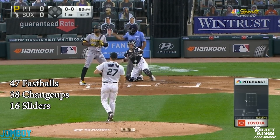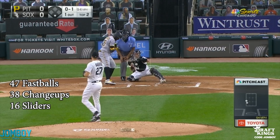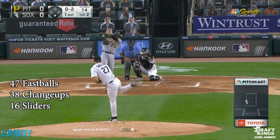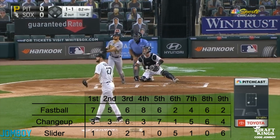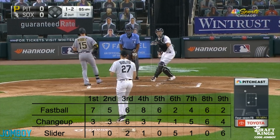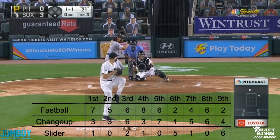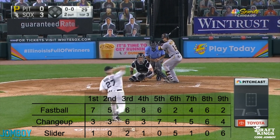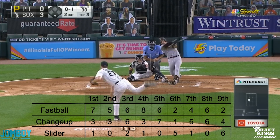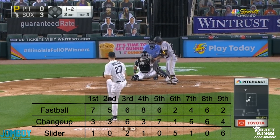Everything worked off the fastball. He was feeling good — 47 fastballs, 38 changeups, 16 sliders. He didn't really use a lot of sliders, but then threw six sliders in the ninth inning, which is kind of crazy. You got a no-hitter going and you just pivot to that pitch completely. The fastball was prevalent early and then tapered off, and the changeup stayed solid all game.